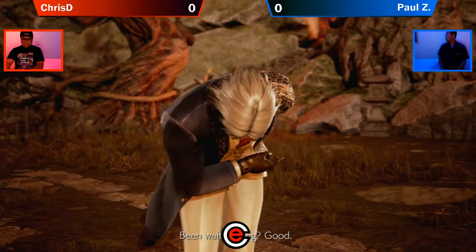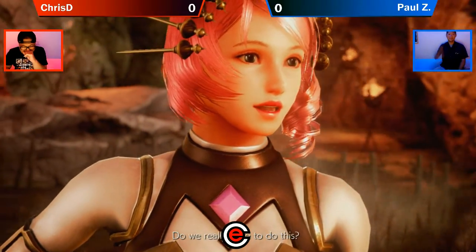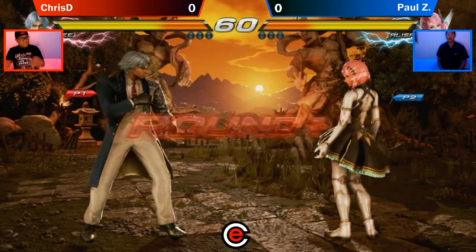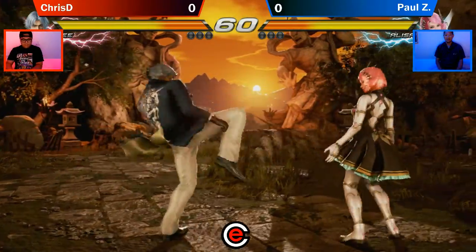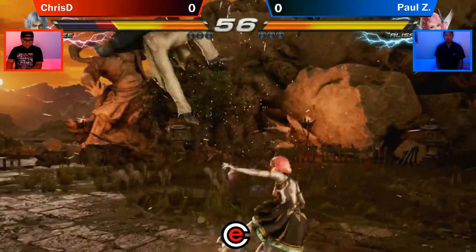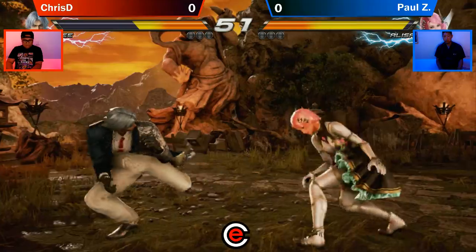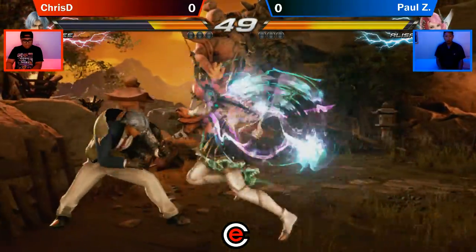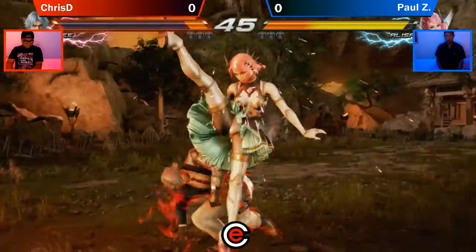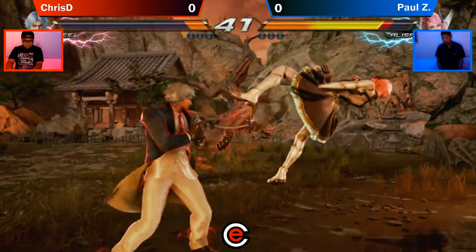Alright, so we got Chris the Cheater setting buttons. We have Paul Z, he's going to be mashing buttons. It's going to be a slobber knocker, I'm ready for it. I didn't say you were mashing, I'm saying you hit a lot of buttons. Really, if you want a story of this match, it's going to be: can Chris control Paul Z? That's really all of Paul Z's matches — can you control him? Because not many people can. So then it's really like a slugfest.